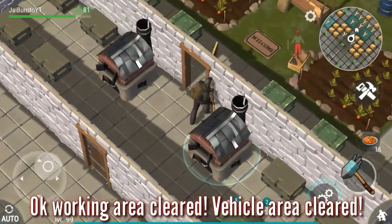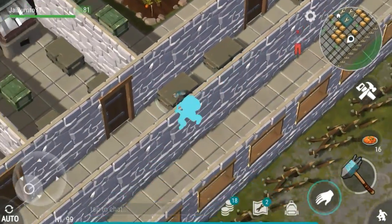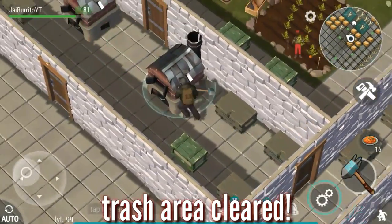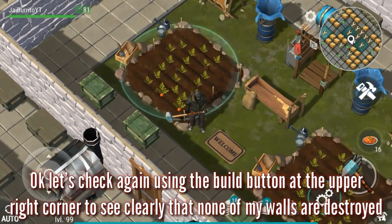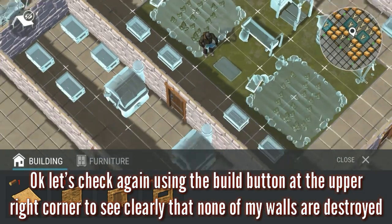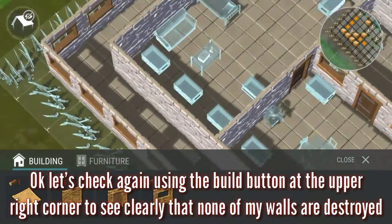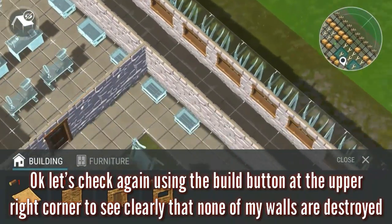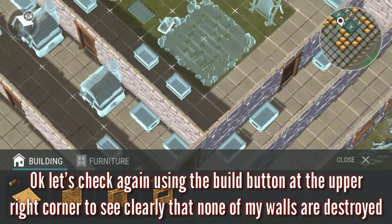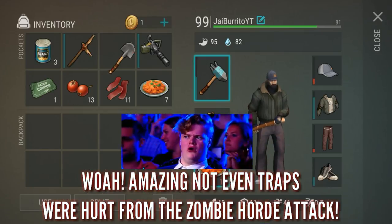We already killed the zombies, so let's check if there are still remaining zombies inside our house. All cleared from the working area and the garage area. Let's check again using the build button at the upper right corner to see clearly that none of my walls were destroyed — and you can see that none of them are destroyed.